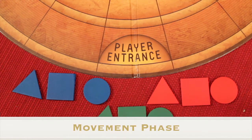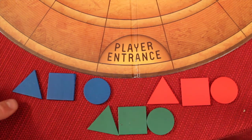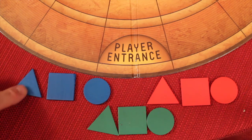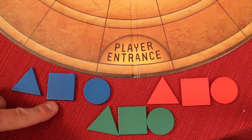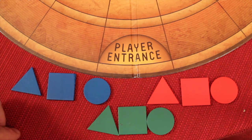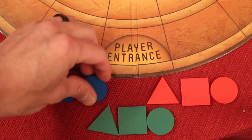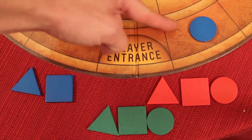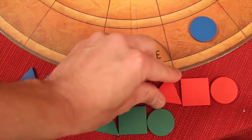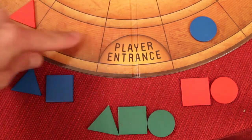In the movement phase, each player on their turn moves one of their pieces. The pieces move different amounts: the triangle, because it has three sides, moves three; the square moves four; and the circle moves two. Once you decide whether to go clockwise or counterclockwise, you must continue in that direction — you cannot change directions. So if I take this circle and go two, I would go one, two, continuing the same way. The next player might go one, two, three with the triangle going the other way.